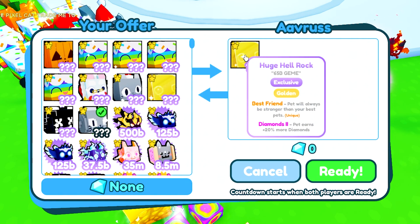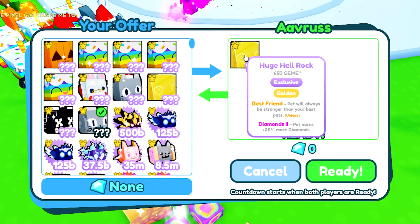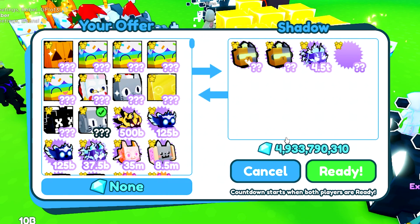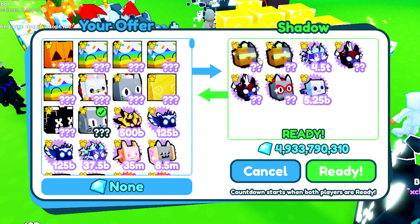This person, Aavirus, is putting up a golden rock and saying 65 billion gems — but they're only worth 20 billion gems, so obviously that's not good.